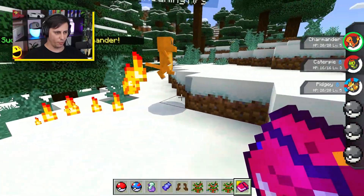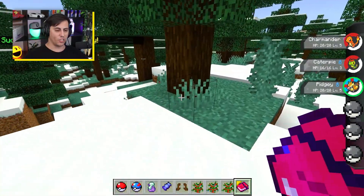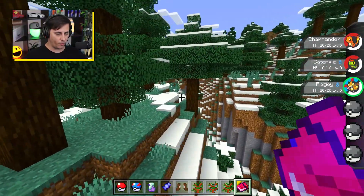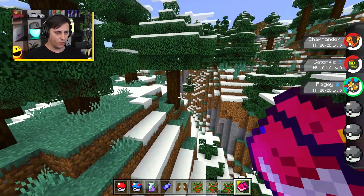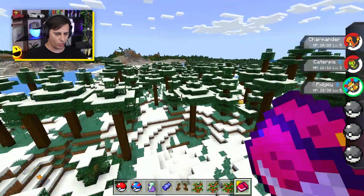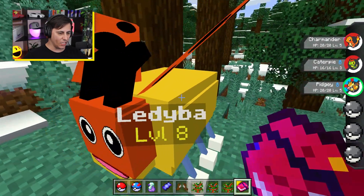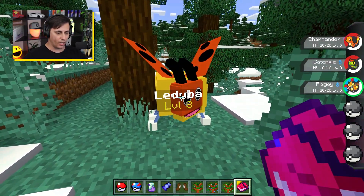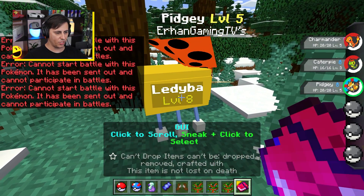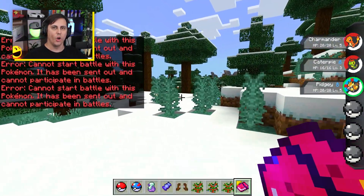Hey Chari, you look like you're on a mission! We're going to look at some other Pokémon in a second. Pidgey, are you going to follow me? Whatever, that works. Let's find another Pokémon. I wonder what's going to happen — oh it's that Pidgey again. Pidgey, attack this guy! 'Cannot start battle — this Pokémon has been sent out and cannot participate in battles.' Clearly this is still a bit broken.